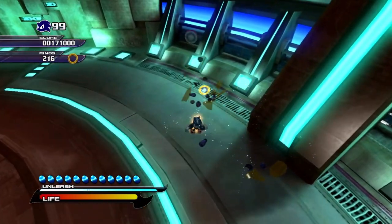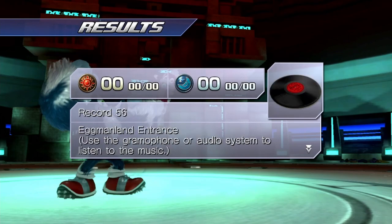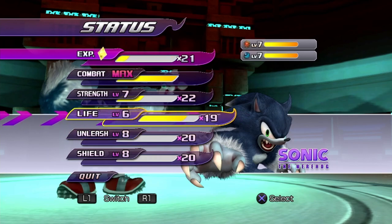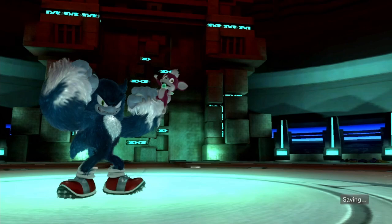An A-rank — okay, that's fine. I probably would have gotten an S if I'd managed to kill the first Titan with the critical attack instead of just killing him normally, which probably would have given me enough. But it is what it is. That's Eggman Land. We're going to do the DLC, and we're going to need a lot of defense — that's very important. We'll build up some strength. I don't remember what the max levels are for these, but hopefully we'll get there.